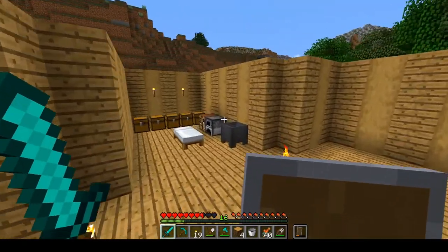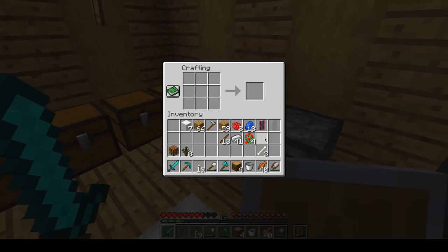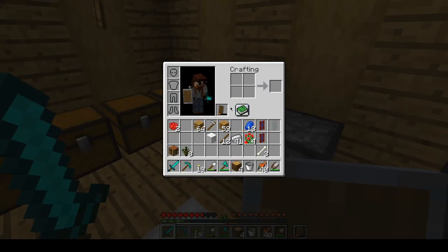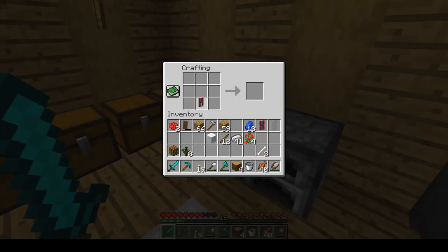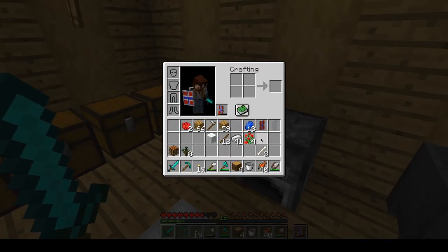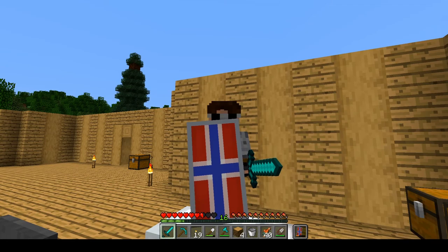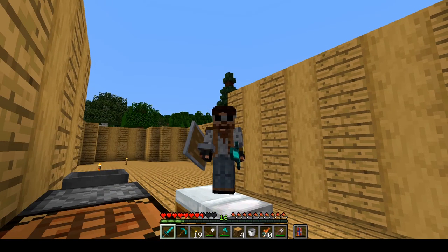There we go. And then we can go ahead and color these guys red. There we go - that's better. And then we're gonna go ahead and throw that one banner onto the shield. There we go. I am protecting my country. There we go, that's better.